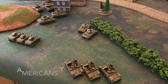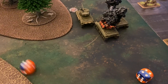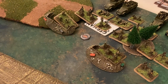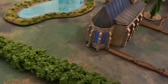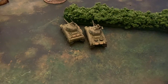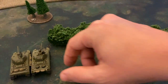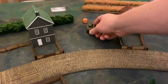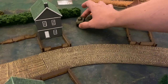Moving over to the Americans for turn two, in the starting step we roll to see if the 76 remounts — it does. It takes a last stand check with only one tank remaining and passes. The M10 does not remount, and the armored rifle platoon fails to unpin. We roll for aircraft: the Grasshopper makes it onto the board, but the P-47s do not. We see a blitz move from the American HQ — the 75s shift over to get line of sight on the Panzer IV units. Then the Stuarts make a terrain dash at maximum speed. These light tanks don't pack a lot of firepower, but they are very quick, applying pressure right down the middle on the Germans.